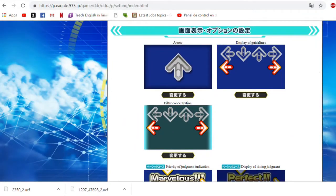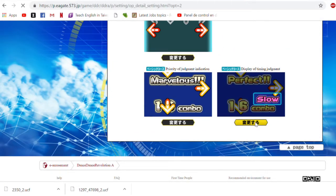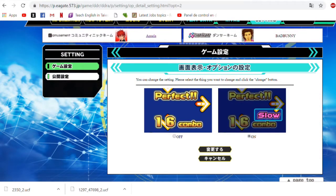The next option is slow and fast. This will tell you when you step earlier or later than the marvelous, and it's a very good option. It can help you make adjustments if you're trying to PFC or MFC a song. The first option is off — you will not see them. The second option is on, and I recommend everyone to have this option on if you're trying to make progress in the game.